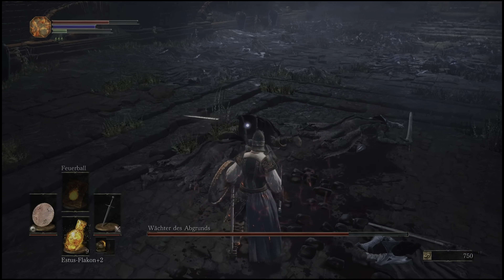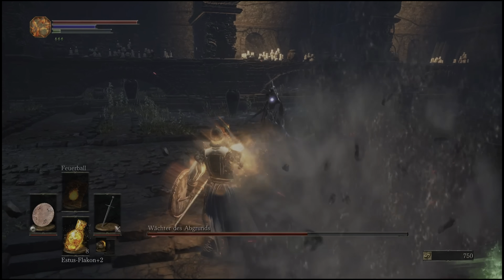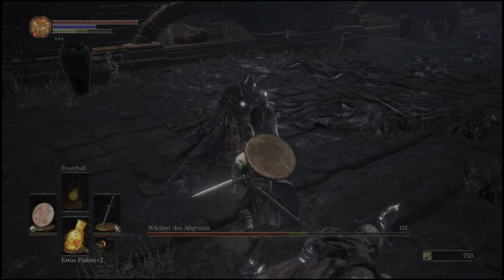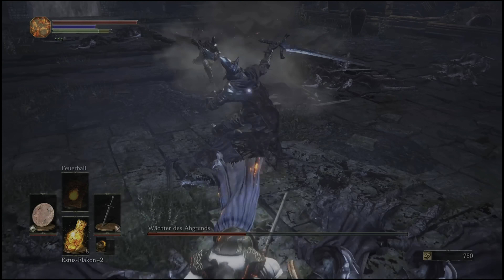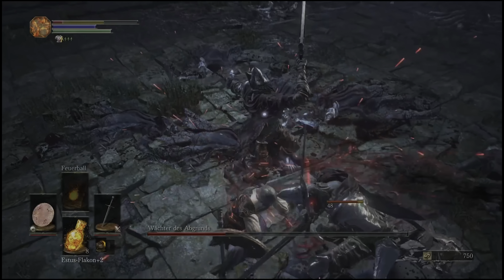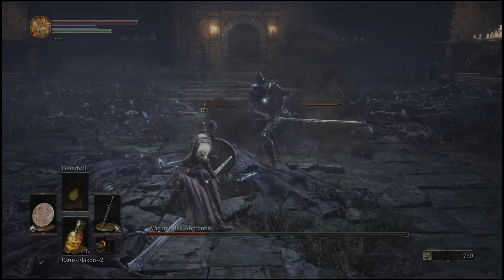So here we are, the Abyss Watchers — one of the less challenging bosses in the level 1 run, in my opinion. Thankfully, my long straight sword was already upgraded, allowing me to deal significant damage. In the first phase, I focused on maximizing my damage before the other Watchers awakened, and then I backed up a bit — or I tried, I should have — and waited for the Red-Eyed Abyss Watcher, who attacked his comrades, helping me in the battle.